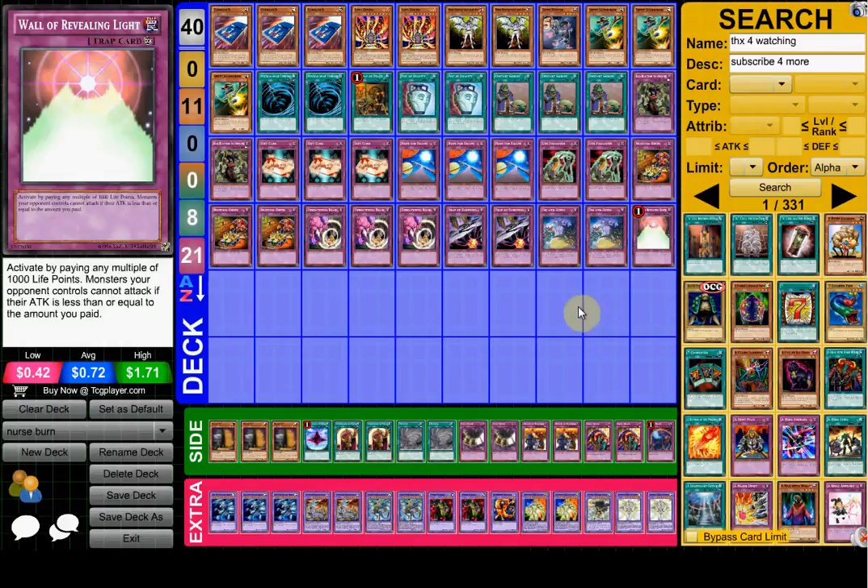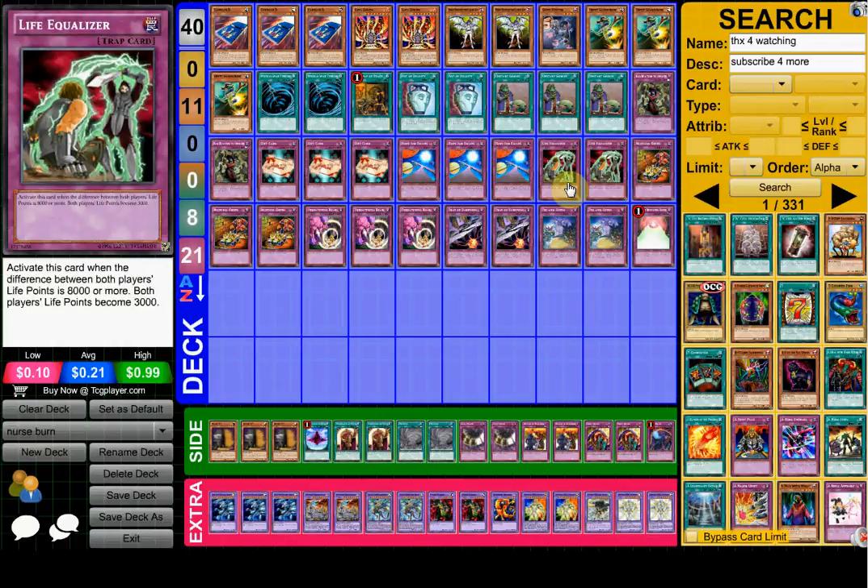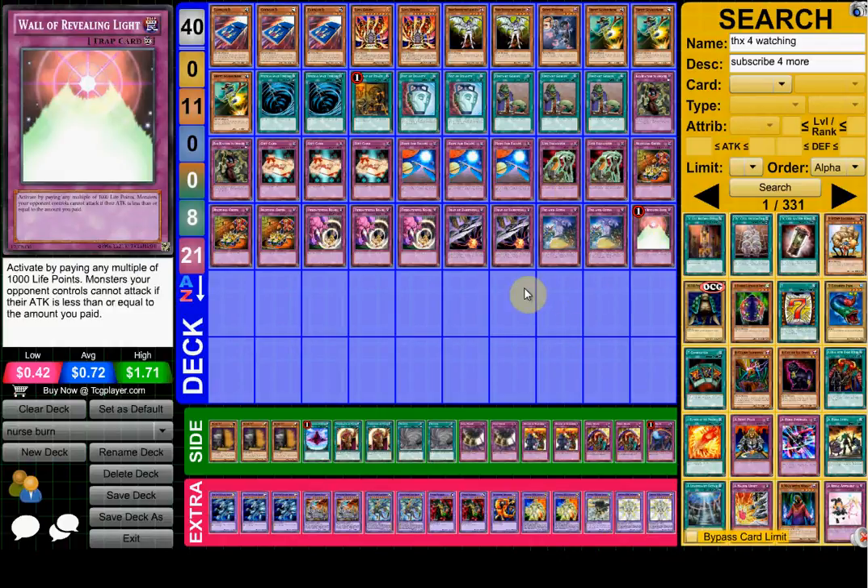For the last trap he's playing Wall of Revealing Light. It's good — it gets your life points as low as you want. So you can get your Life Equalizer off faster and your opponent can attack too.